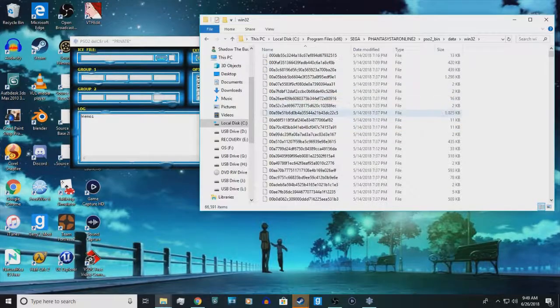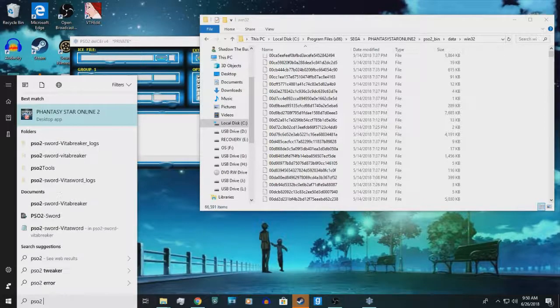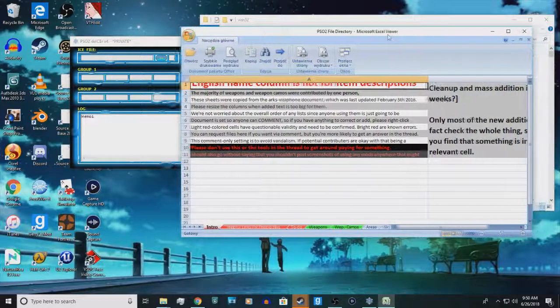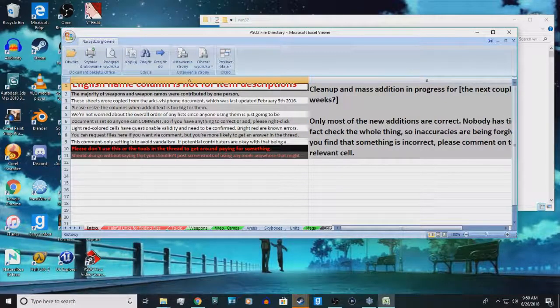Now, this is going to be really confusing, which is why I suggested downloading the PSO2 directory file, which I will open right now. It is in Excel format. You get this message here — don't really worry about it. Down here, or wherever it may be, you want to look for the different categories of what you're trying to get.